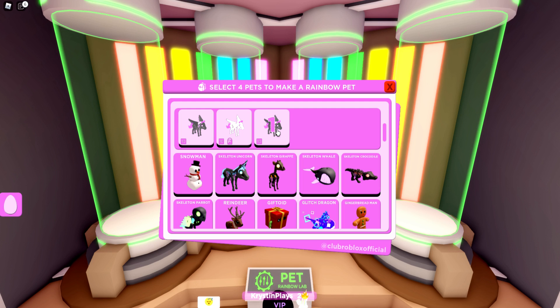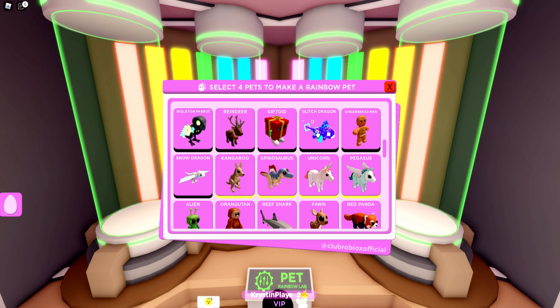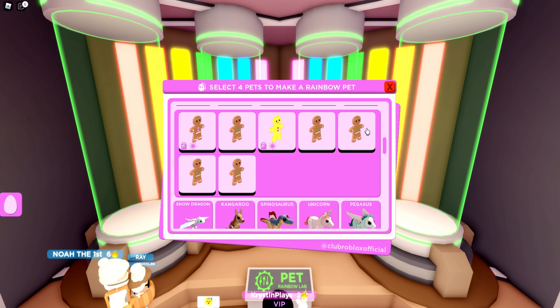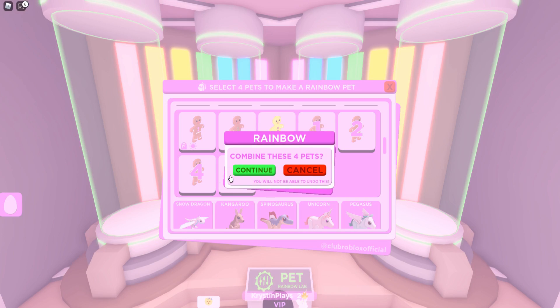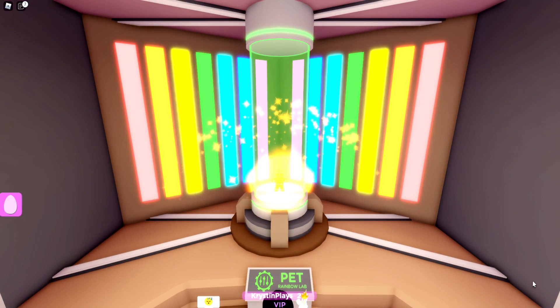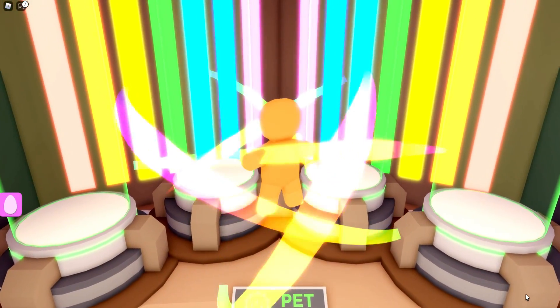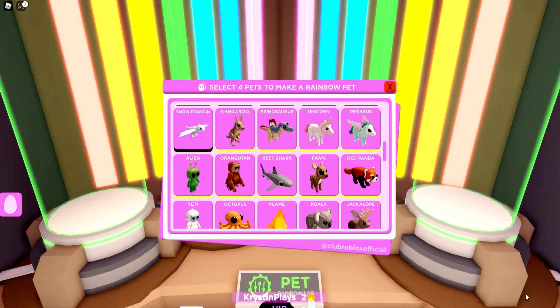We only have four of those. We've got whales, gingerbread men — we can do gingerbread men. We do have a neon. Let's do one, two, three, and four. Combine four of the pets — yes! Let's make our very first new neon pet. He looks so cute!